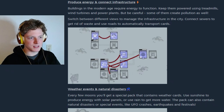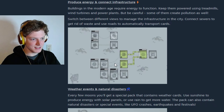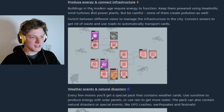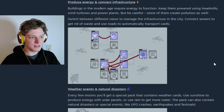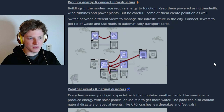Produce energy and connect infrastructure — you can immediately see that there are all kinds of connections: the green ones, the black ones, and the blue ones. Buildings in the modern age require energy to function. Keep them powered using treadmills, wind turbines and power plants. But be careful, some of them may create pollution as well.